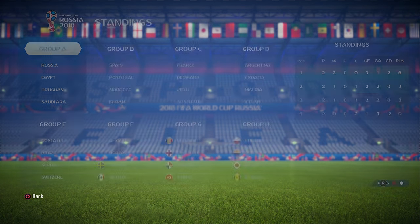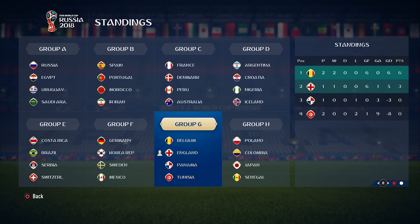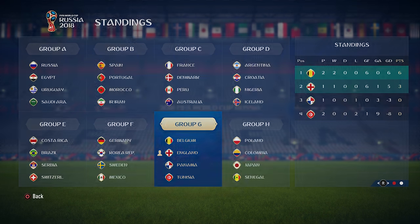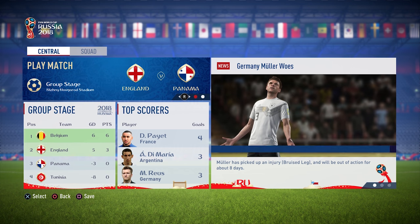Last time out, game one of the group stage, we played against Tunisia and managed to win that game 6-1. We were at the top of the group before Belgium played their next game against Tunisia and ended up winning again. As you can see, poor old Tunisia there minus 8 on the goal difference. Most would say that Panama is an easier competition than Tunisia, so hopefully today we can get another big win.